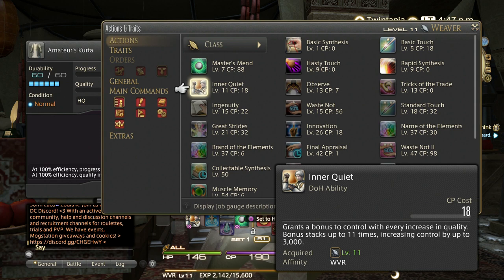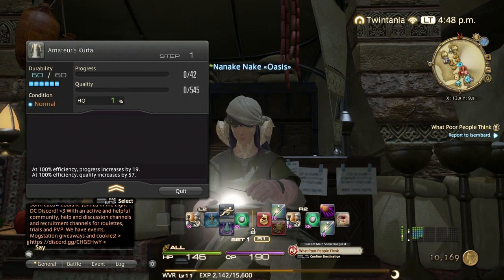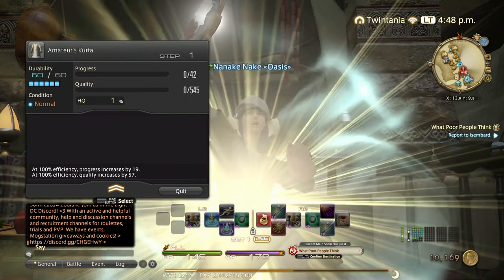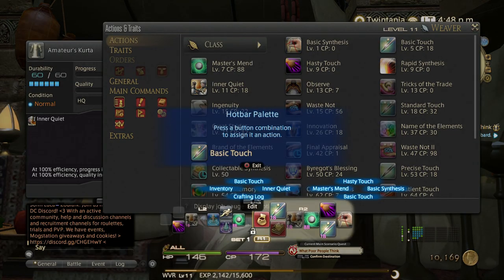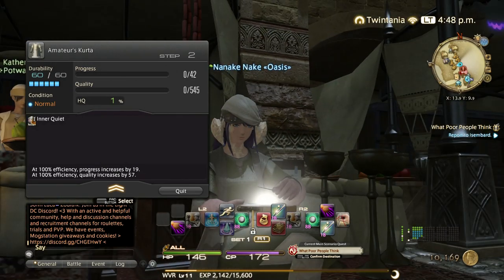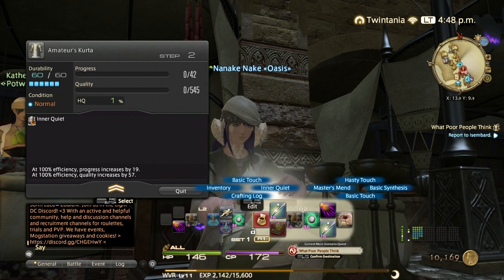If you're aiming for high quality, always use Inner Quiet as your first ability. Even if you're not aiming for HQ, you should still try to increase the HQ bar, because the more you increase it the more XP bonus you gain. So always try to increase it even if HQ isn't your goal — since you're leveling up, you need that extra XP. Always start with Inner Quiet.